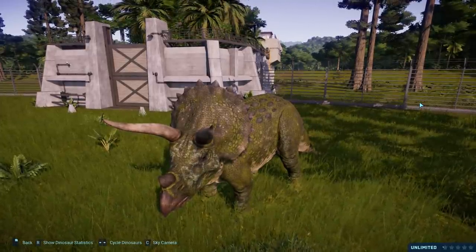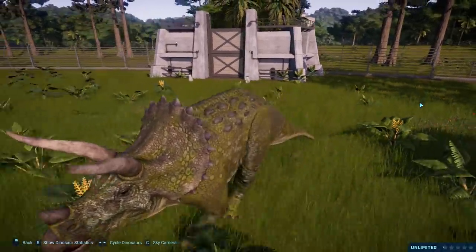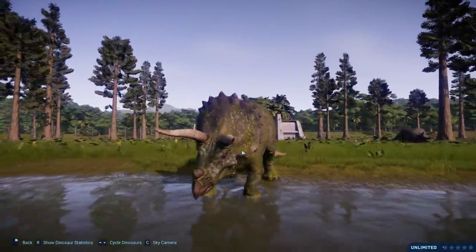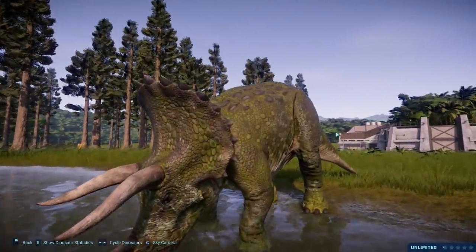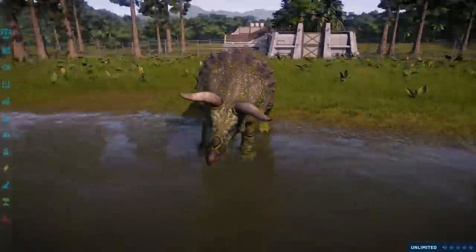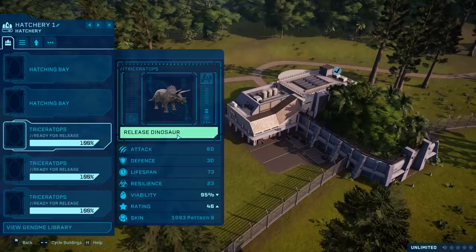Even though the Triceratops did get some pretty okay alternate skins, the basic patterning is so incredibly dull that it really had nowhere to go. This one, however, is interesting — there are different variations in texture, colour, and pattern across the whole body. It really does look like it's covered in moss. It's very, very cool. Big fan of you, buddy. It looks straight at the camera — a bit of a gym moment there. Moving on to Pattern B.